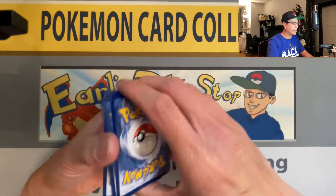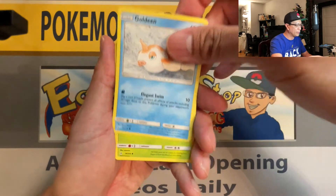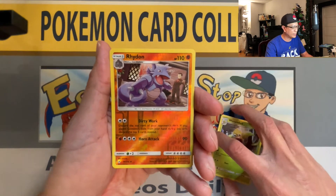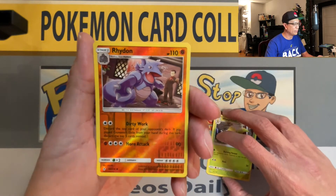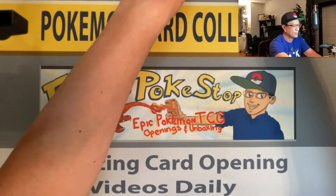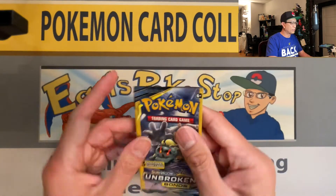Middle to the back — Goldeen, Weepinbell — first reverse holo hit for Unbroken Bonds! Nice, first reverse holo hit.